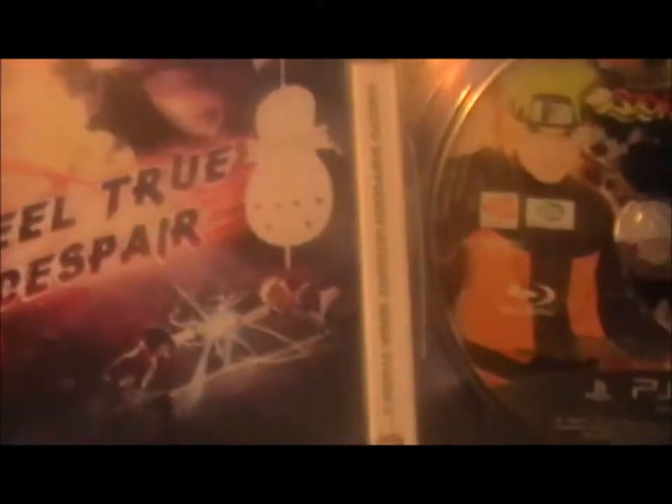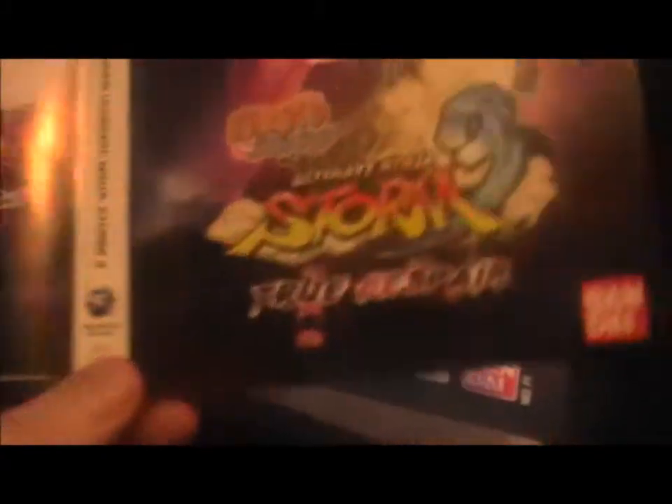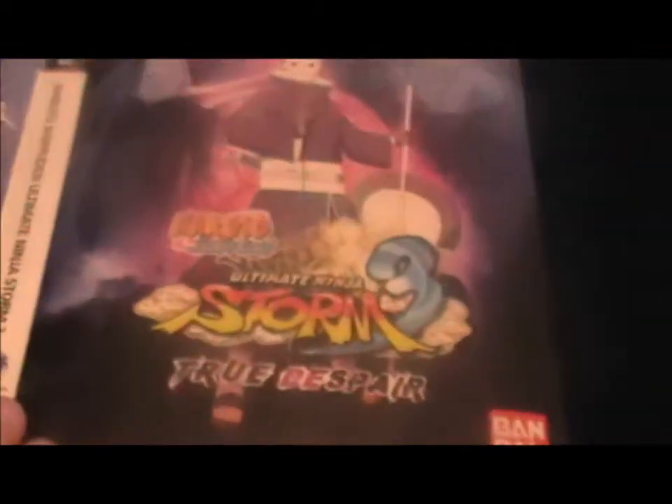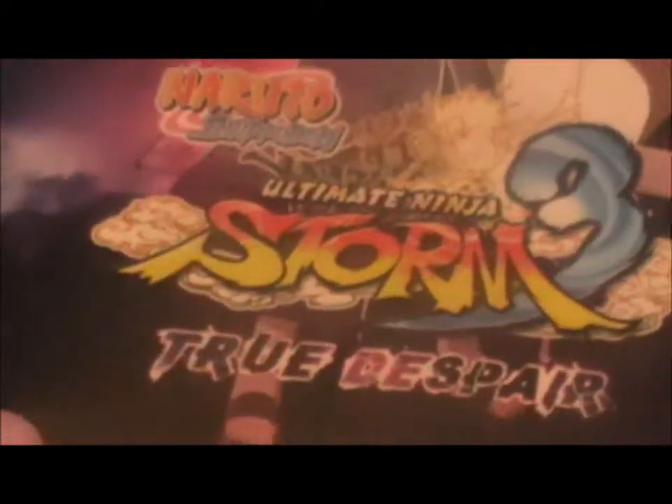Then obviously there's this — also reversible inside. We have this cover, and we also have, if I pull this out briefly, this cover, which seems to be the same but has no age rating on it and no text. So essentially, if you don't want it to look like a game but just like your own custom disc thing, then yeah — you might flip it over. It looks pretty cool. It has a sort of feel to it.